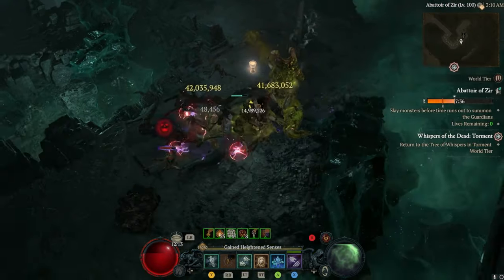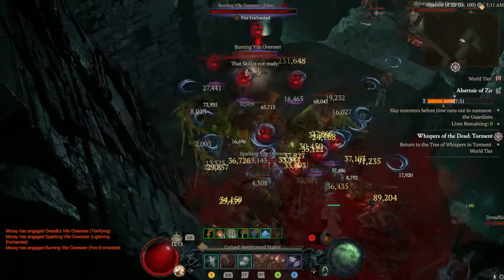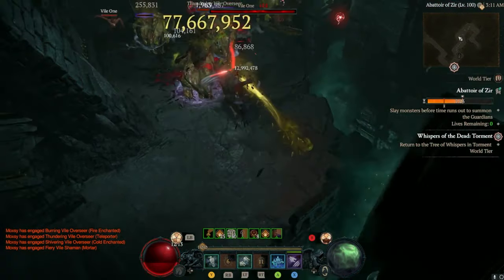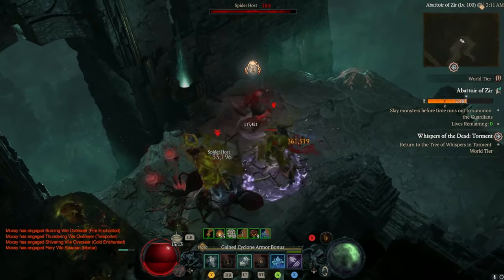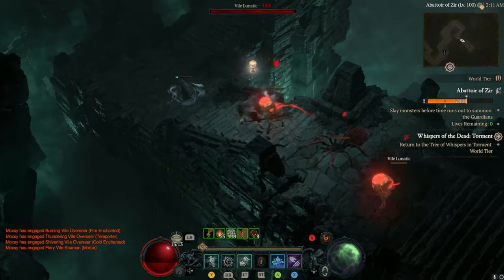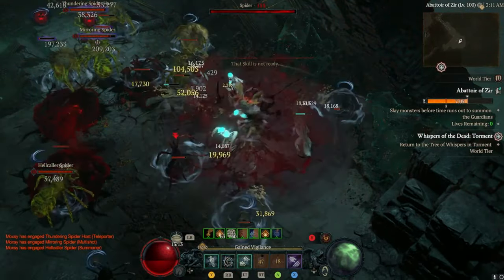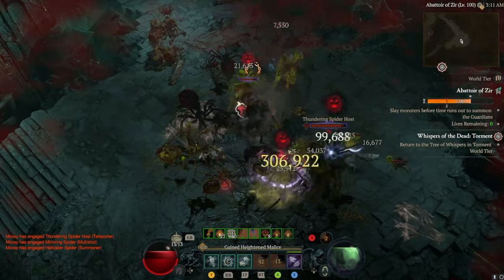That's going to do it for our guide on the Abattoir of Zir. This is hard, challenging pinnacle endgame content that will push your build to the test. If you've gotten a character to max level and done all the content in Diablo 4 and want to try something even harder, Abattoir of Zir is the place to do it. However, this content is brutally crushing — enemies are incredibly strong and even on the best builds you will most likely die. Be careful, and hopefully the tips in this video help you complete your first runs. For all things Diablo 4, stay tuned here on IGN.